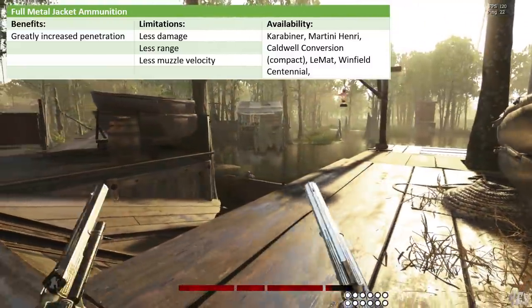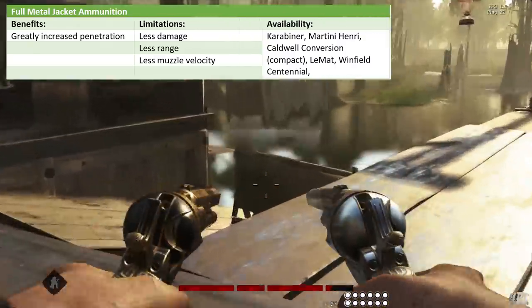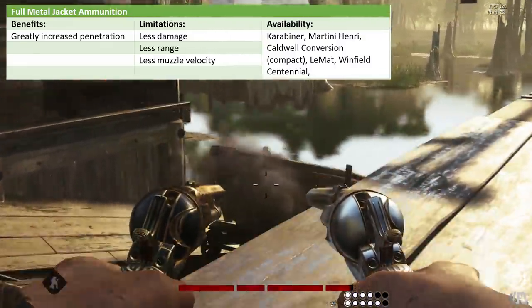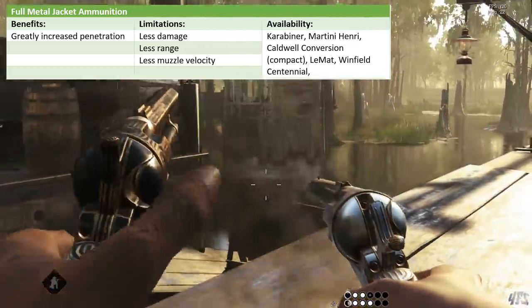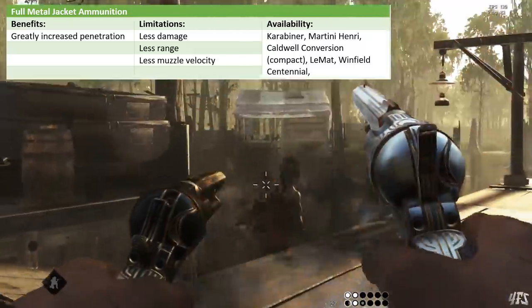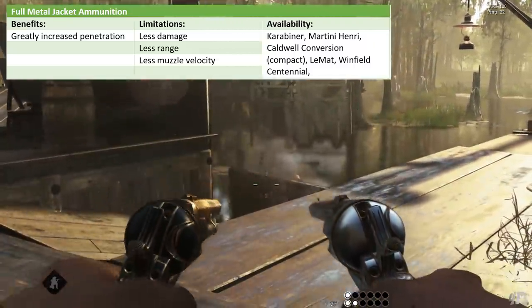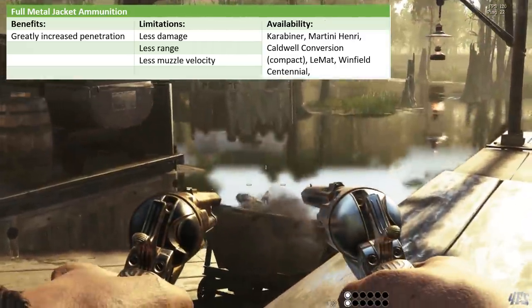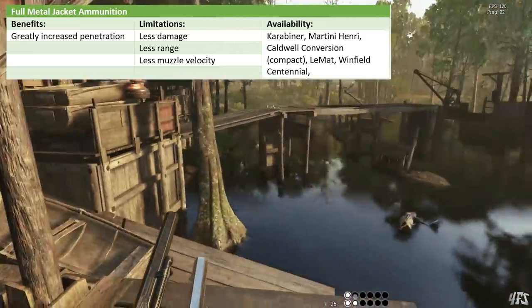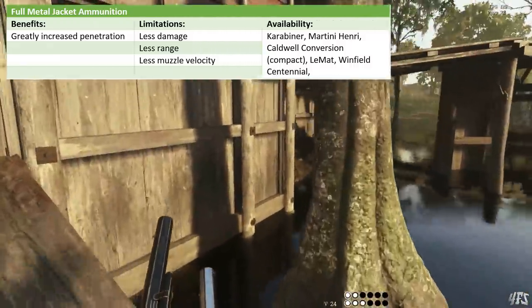Then we have Full Metal Jacket rounds. These have one specific purpose: they pierce cover exceptionally well. This is at the cost of damage, therefore range, and also muzzle velocity. But they allow you to take a chain pistol and fan it through walls, steel, or trees until you get hit markers. It's great for those CQC compound fights. You can take this for the Carabiner, the Martini Henry, the Caldwell conversion, the LaMatte, and the new Winfield Centennial.